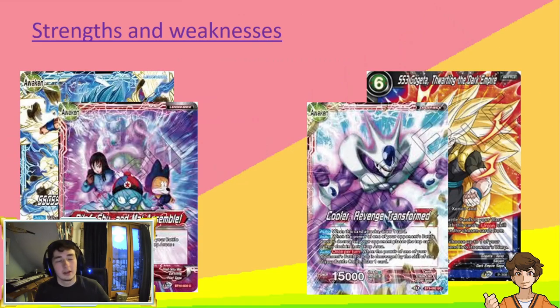To go over its strengths first: Blue Bojack outvalues pretty much any control deck in the game. Other than Wish Zamasu, I feel like Blue Bojack can just outvalue any control deck there is. Playing against a deck like Soul Striker is one of the funnest things you can do with Blue Bojack, because there's very little way they can push through your defenses and you're able to accumulate such a huge advantage on them that it becomes a bit ridiculous.